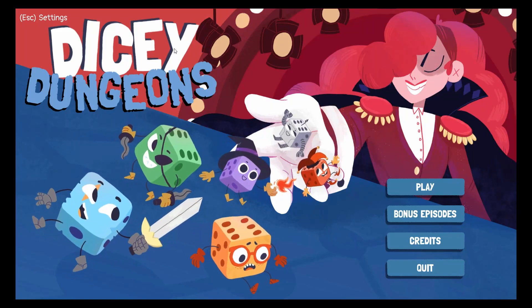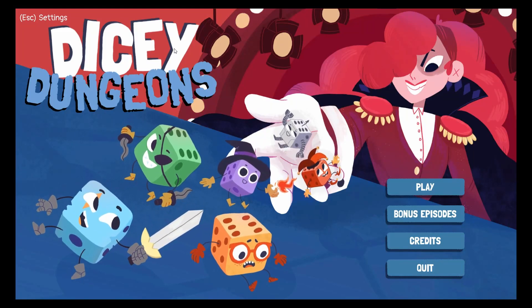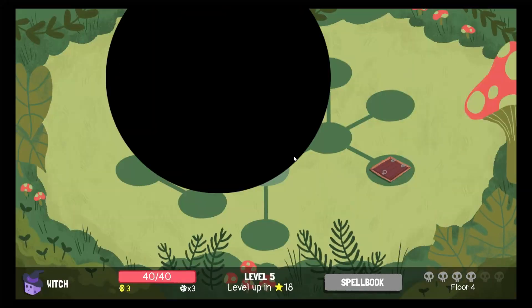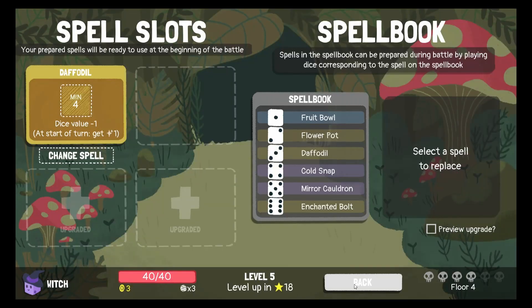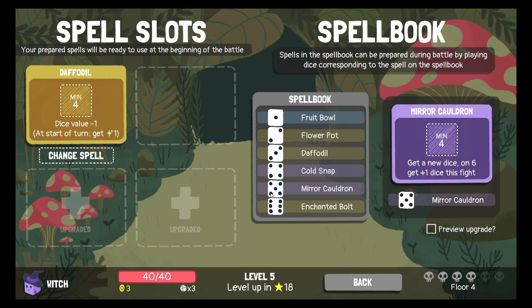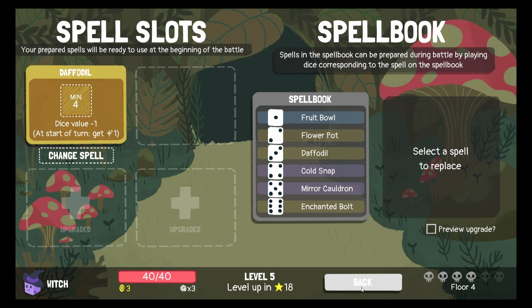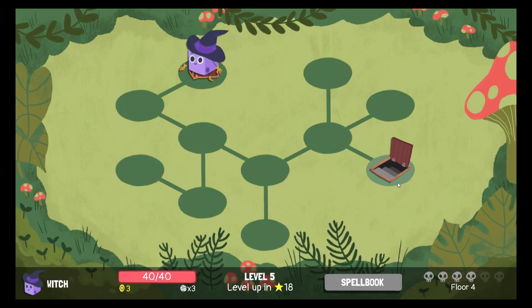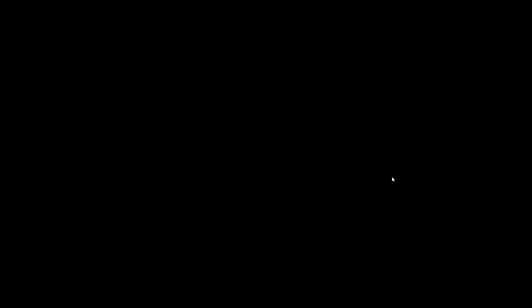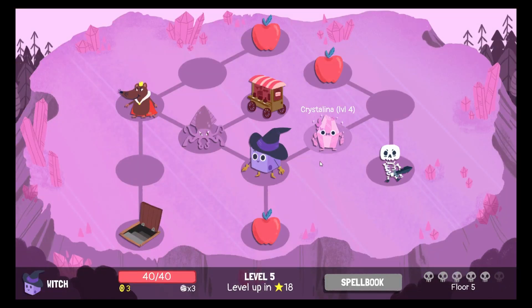Hello everybody, here is DNA Games and welcome to another video from Dicey Dungeons. Last time we were able to complete the first jogo with the winch, we discovered another enchanted bolt, which I'm not going to take, and other than that we are just trying our best to survive. Down to the last floor we go.